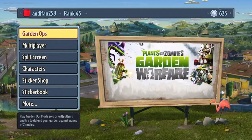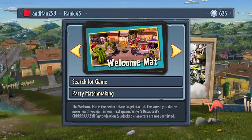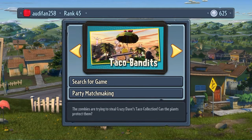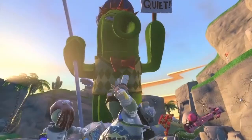Welcome back guys to another video. Today we are playing Plants vs Zombies Garden Warfare on the PS4. We are going to be tracking out the favourite character for two different classes, which is the Chomper and the Engineer. We are going to be hopping into a game of Taco Bandits, which is another game mode, and I will explain it further when we get in.